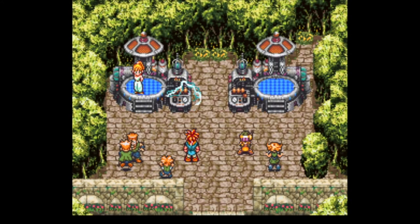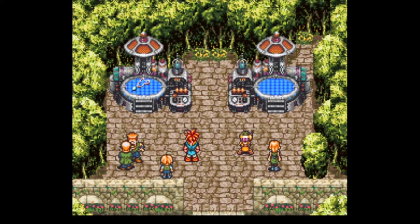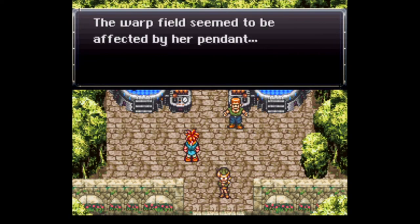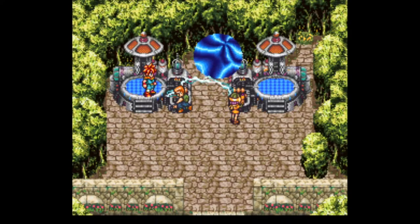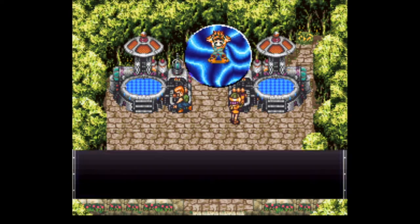The first hint we get is at the very beginning, when Marle's pendant seems to react to the energy of the telepod, shorting it out and making the gate materialize. After Marle is drawn in and the gate closes, Luca suggests that the pendant must have been the cause, as it could not have been the telepod alone. You grab the pendant, she juices it up for you, and the gate reappears, seeming to validate her hypothesis.